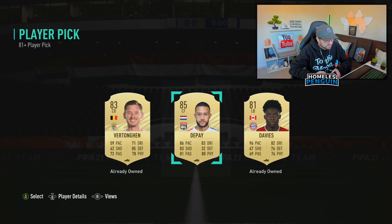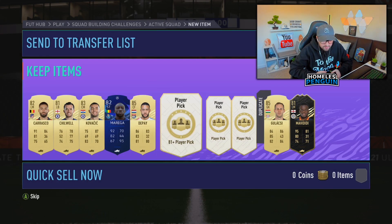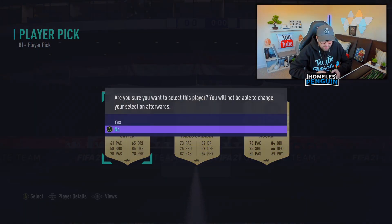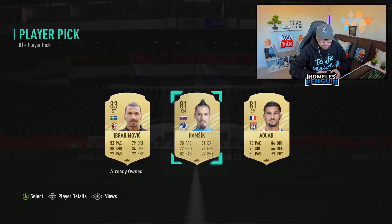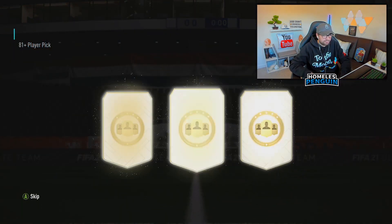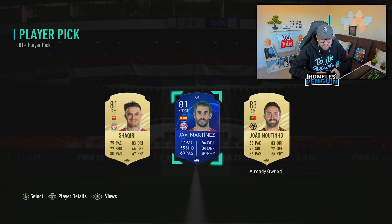Memphis 85, definitely take that as well - perfect SBC fodder. Boys these packs have been good for us overall, for sure. Just take the Ligue 1 card to be fair. Last one - the 30th of these player picks. Probably just take Shakiri because Moutinho we got earlier on, so I know he's going to be untradeable. Alright guys, not bad - probably end up doing 50 of these.